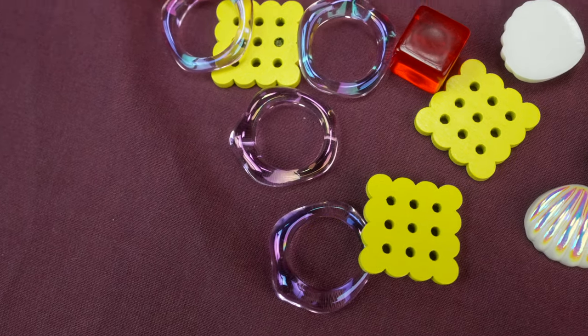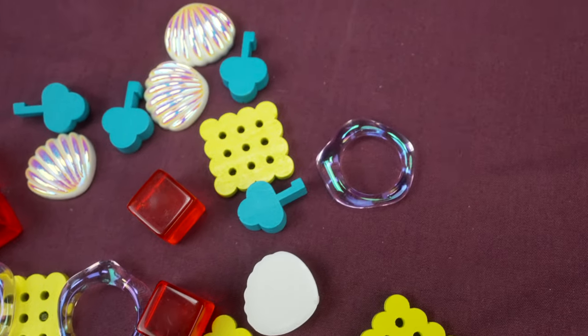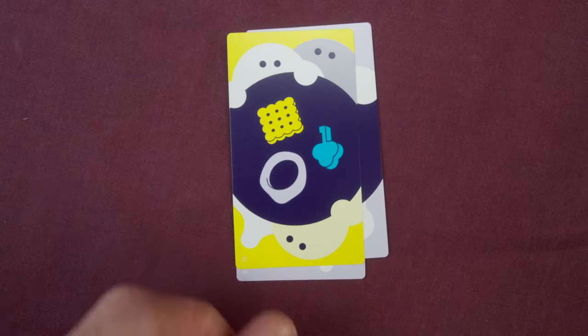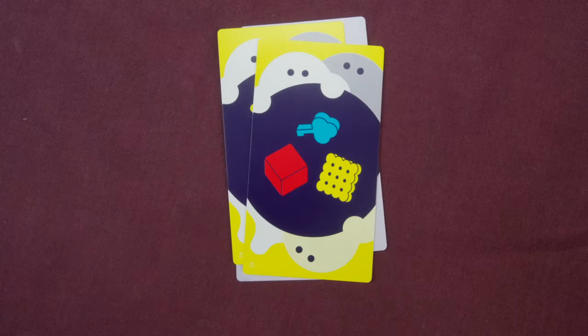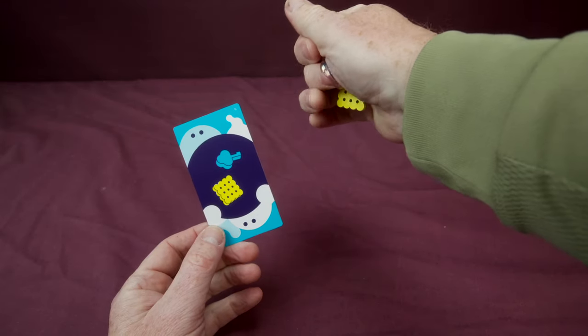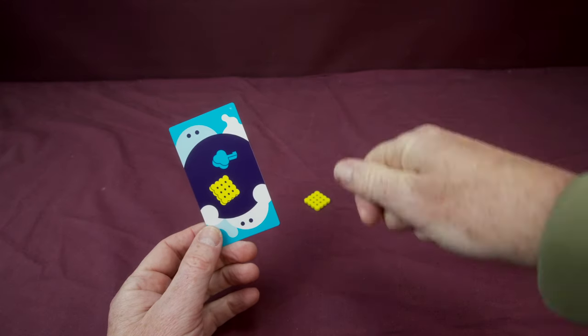The next game is Dro Polter — I think it translates to something like ghost. In this game each player is given a handful of knick-knack tokens of different shapes and sizes, and you place a load of bells on their end to the side of the board. There are cards with icons corresponding to the knick-knacks you've been given. One player turns a card over and the idea is to use one hand to drop the tokens shown on the card out of your hand and grab the ghost.